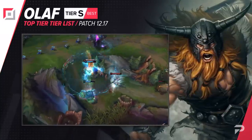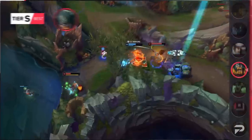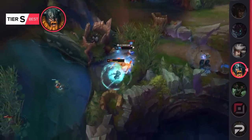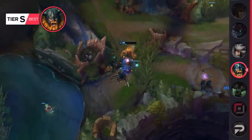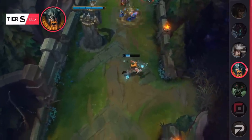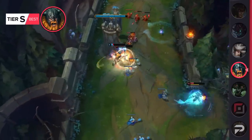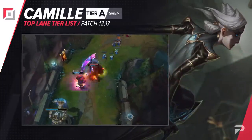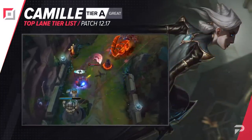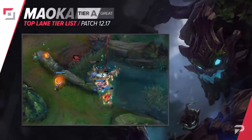Olaf gets a slight demotion down to S tier — the S tier champions are really good options you can often safely blind pick, just not quite as overbearing as the OP tier. Camille moves up to A tier; with good enough mechanics you could even consider her an S tier pick, but that applies mainly in high elo for Diamond+ players. Camille is already a pretty strong champion once she hits two items, and by buffing her shield she'll have a better time trading in lane.